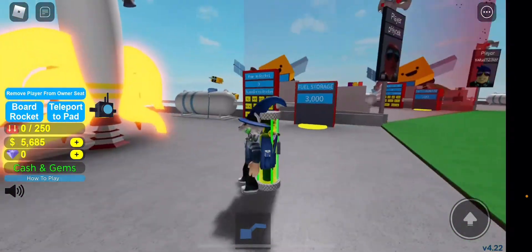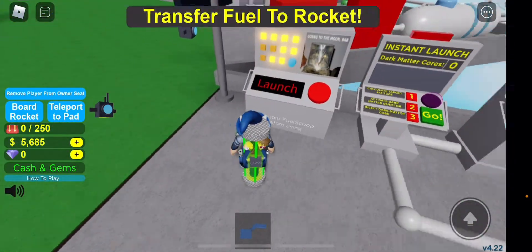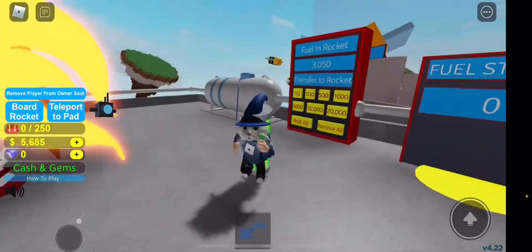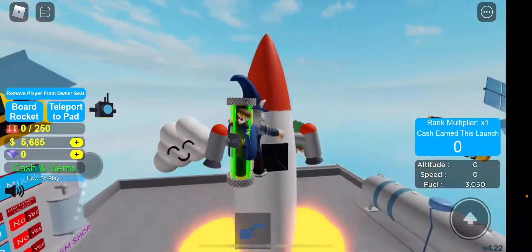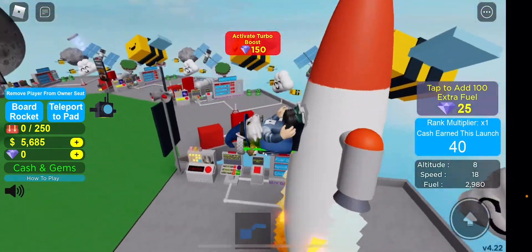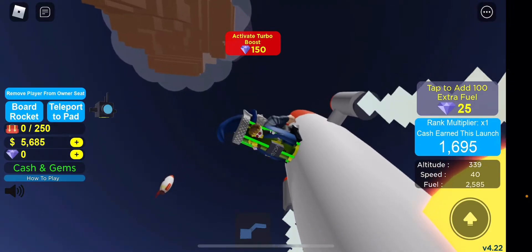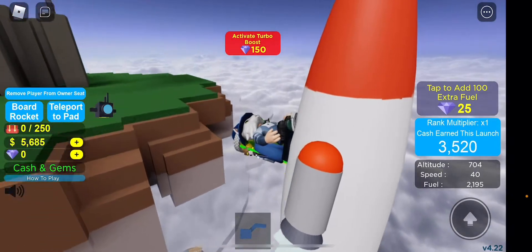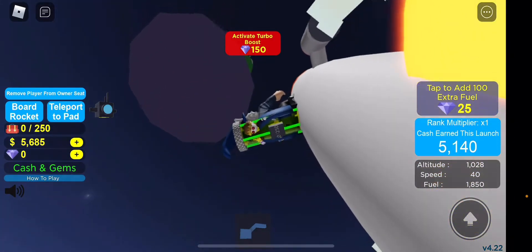I decided I want to see how high my rocket would go with 3,000 fuel. Let's launch it. I have to transfer fuel first — adding all. My fuel bot added some extra fuel. Let's see how high it can go — 10, 9, 8, 7, 6, 5, 4, 3, 2, 1. Hopefully it goes higher. We already got past the second island — hopefully we make it to the third island. I think we might actually make it!